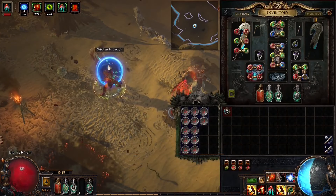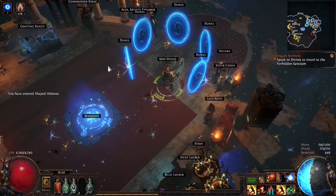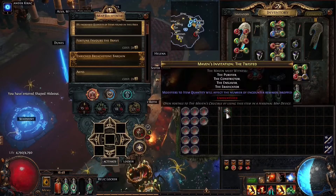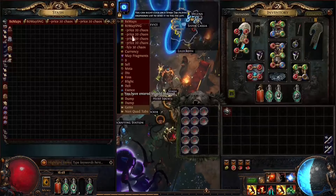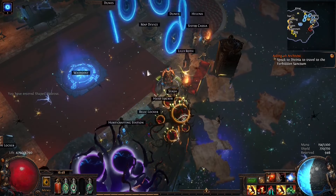Once we're back in town, you just continue to recycle - go to your hideout, make sure you put in a map, and then go to your stash and depot while your map is loading. Small things like that are going to make you more efficient.